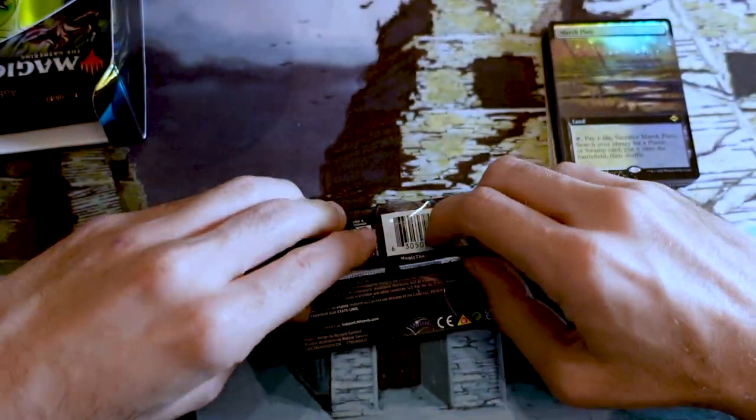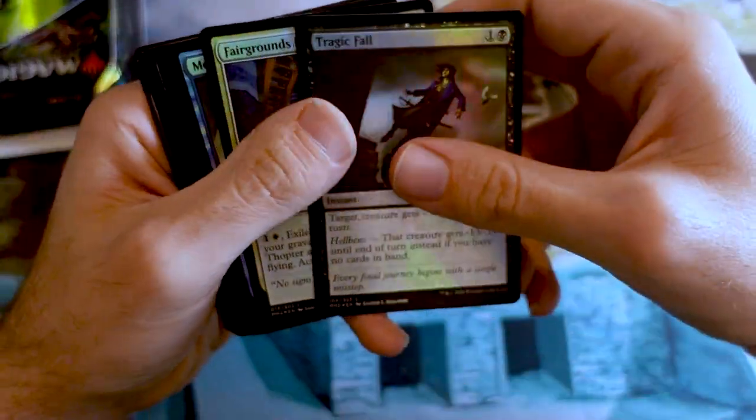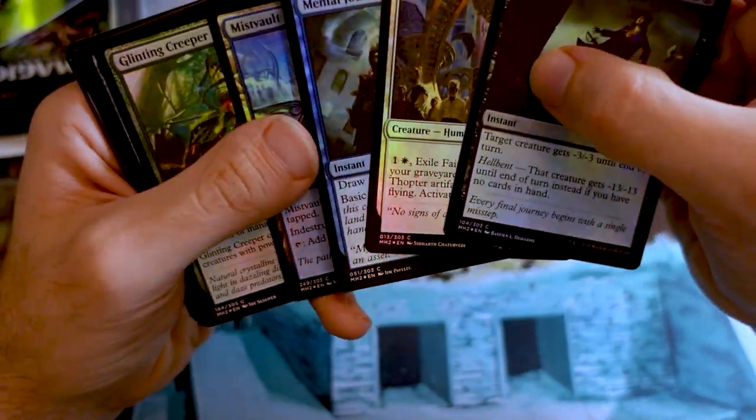Let's go on to the next pack. Our most exciting card so far is definitely the foil borderless Marsh Flats — gonna be hard to beat that one. See what we can do. There's a lot of cool stuff in these packs, so anything's kind of possible. Let's go through our four commons and two uncommons.